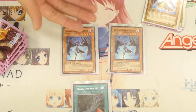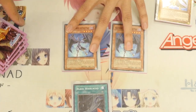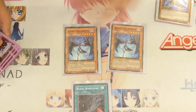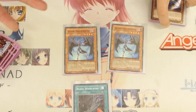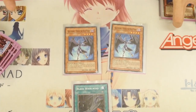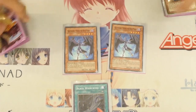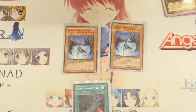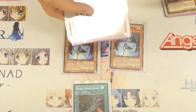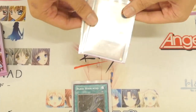Next, I played 2 Shura. Shura is a nice beat stick at 1800 attack, but he's one that you can't special summon from hand. If Shura destroys an opponent's monster by battle, you can then special summon one Blackwing monster from your deck with 1500 attack or less, with its effects negated. My general target for Shura is Pinaki — you would then synchro summon into Full Armor, and get the search in the end phase.